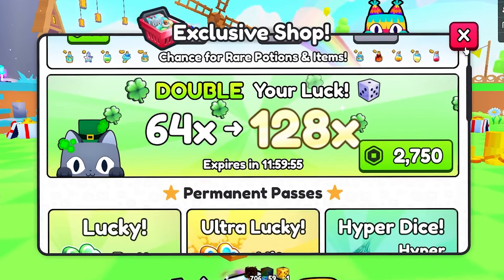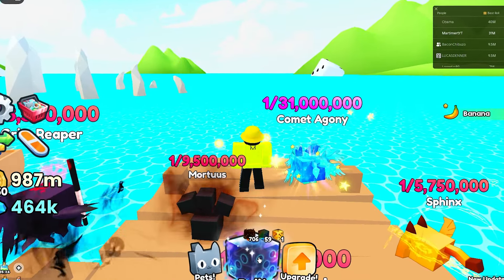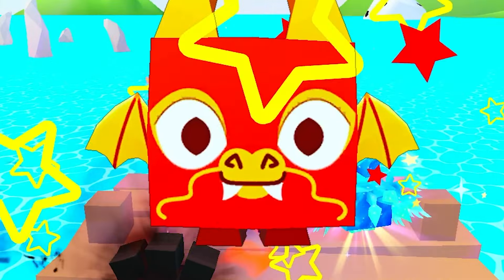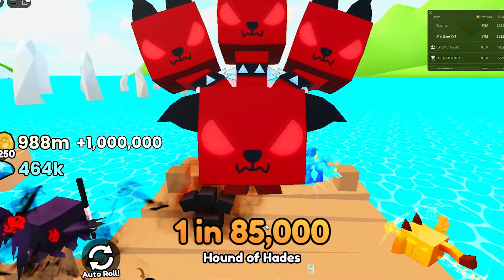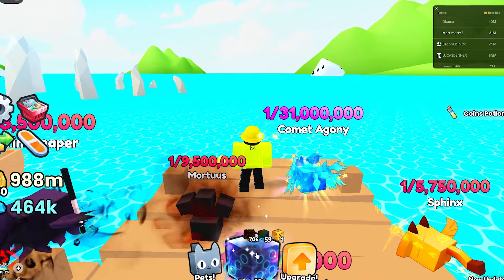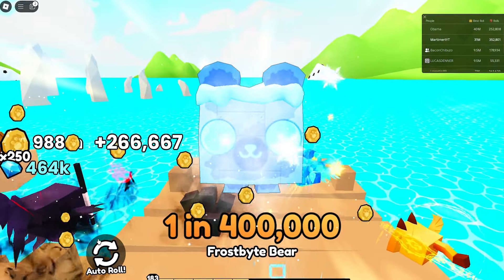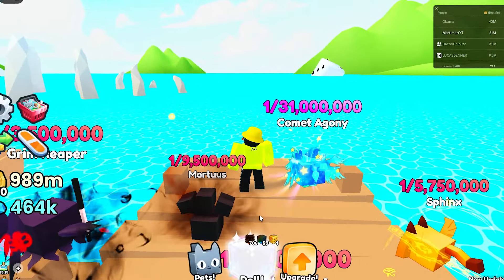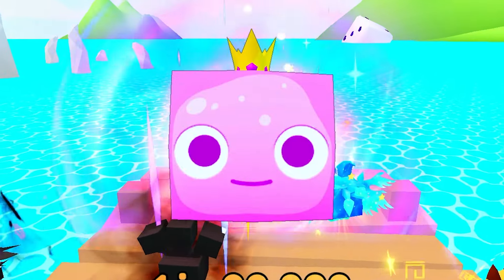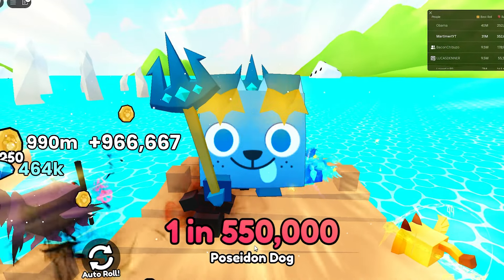We are gonna start the day off at the dock. The first galaxy dice gives us a hot dog, 165k. By the way, I have 464k gems. Another bad roll. I have just started a new series — road to my first huge dog — so I'm finally delving into trading and it's a lot of work.